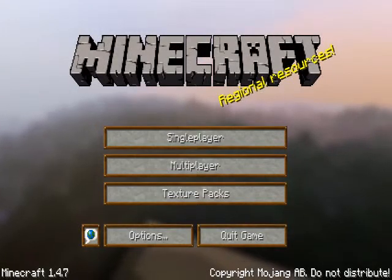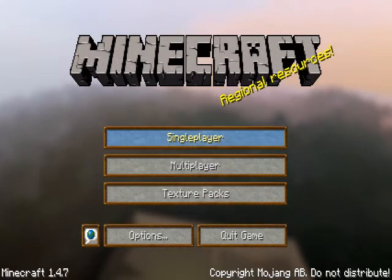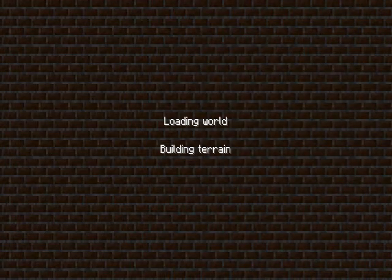Hello people, this is Mel double seven here back in our MSM Productions. Today I am here in our bullet survival, and I will be building an enchanting room for Blood Rose.